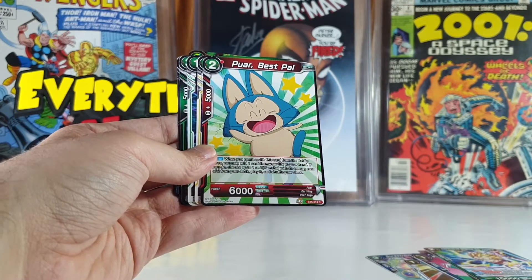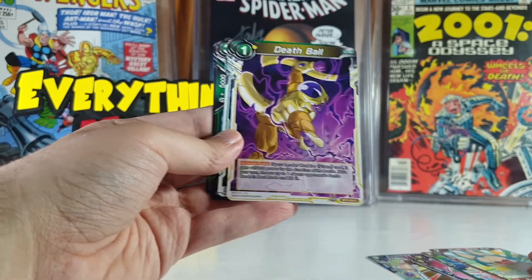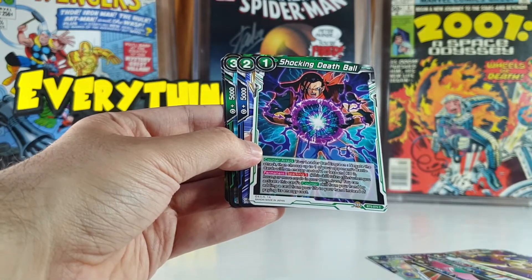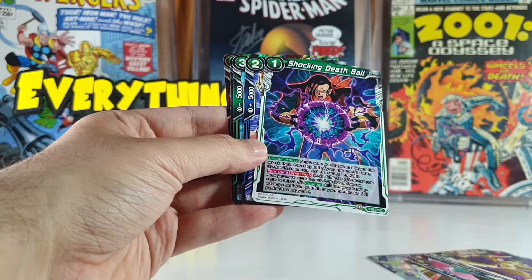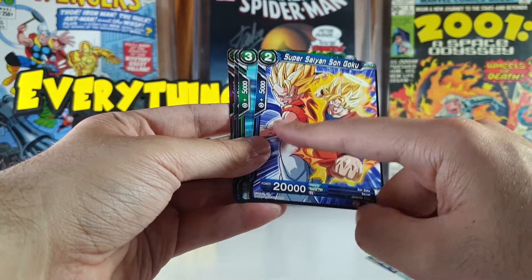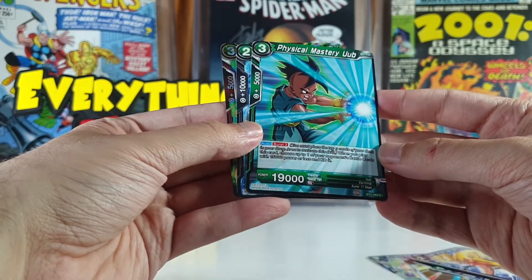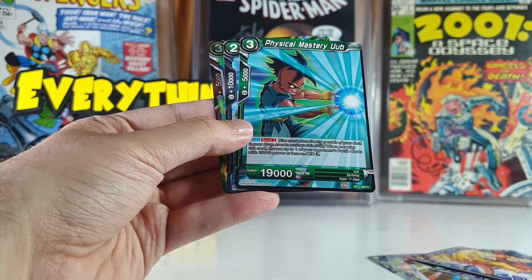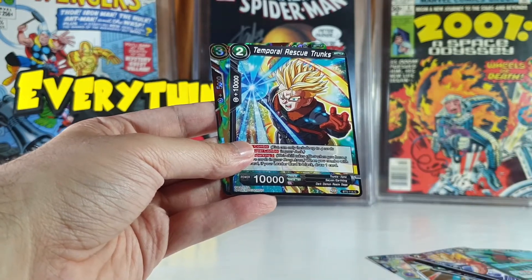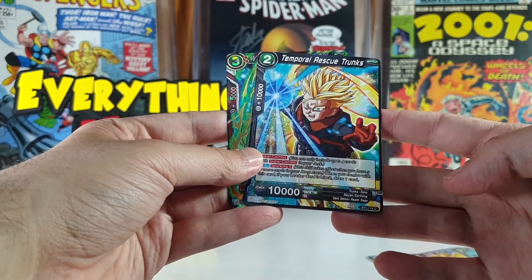The next one is a common card — Puar, the best pal of Yamcha. Death Ball here with the Golden Frieza — also pretty nice, also a common card. Shocking Death Ball here with Super 17, which is a GT character — also a common card. Super Saiyan Son Goku, another common one, with Gogeta on the side — I like the design of this one. Then we have Physical Mastery, also a common. 19,000 of power. Temporal Rescue Trunks — I don't like the design of this Trunks very much, but okay.